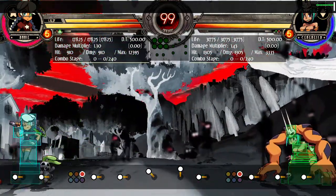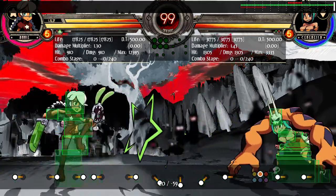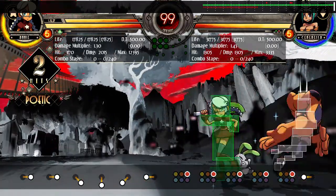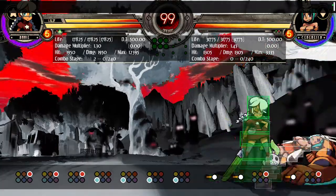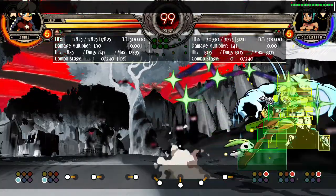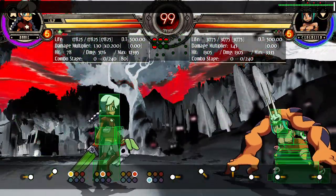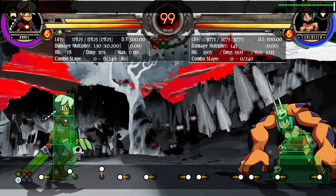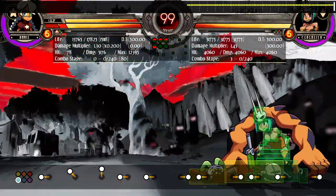Another term is wall splat or wall bounce. Annie's North Knuckle wall splats — if you hit somebody with this move against the wall, they hit the wall and fall down. A wall splat is a move that causes a character's hitbox to collide with the invisible side walls of the stage. A wall bounce is the same premise, but instead of splatting and stopping, they bounce off the wall — a good example is Cerebella's level 3, where I bounce off the other wall.